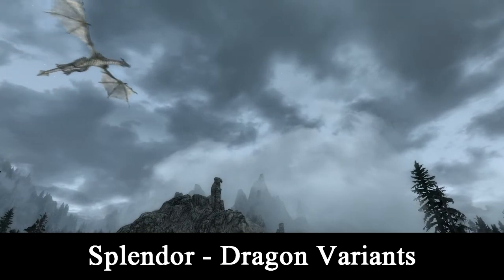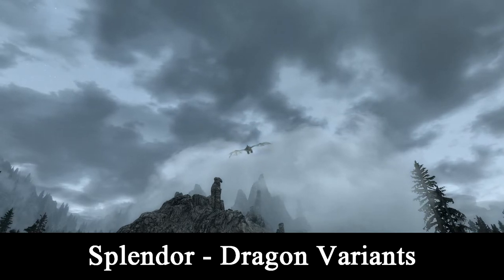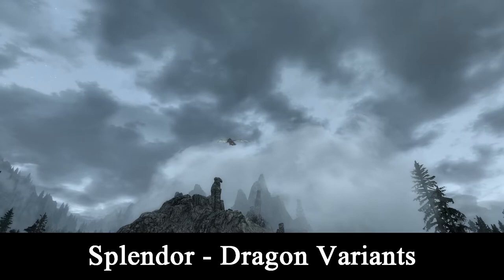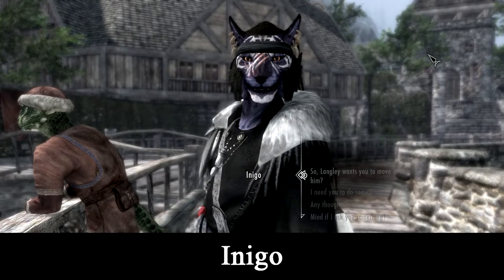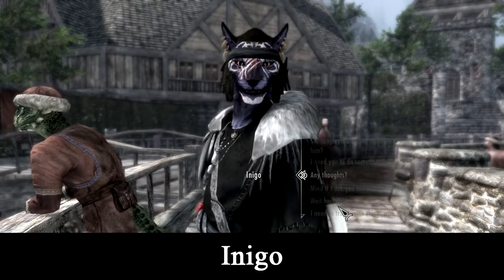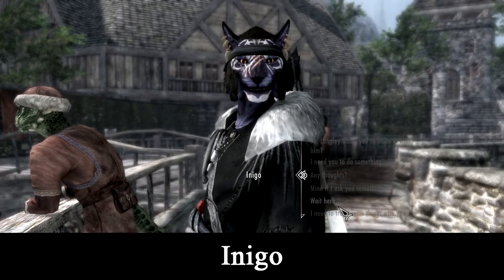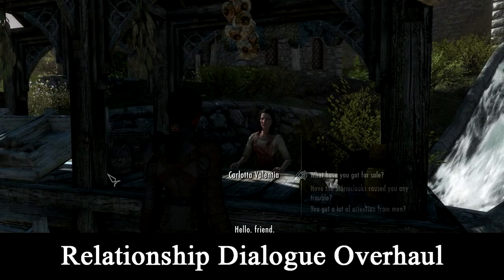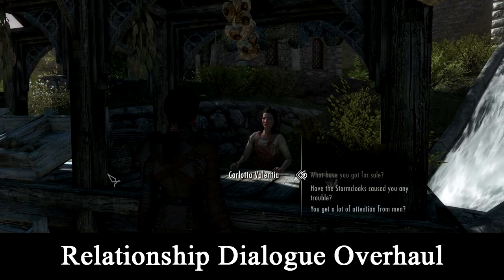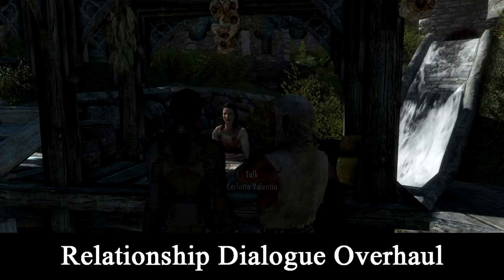Splendor Dragon Variants — this is because I like how mixed up the patterning is, but don't want to deal with, for instance, forest dragons. Inigo. Relationship Dialogue Overhaul.